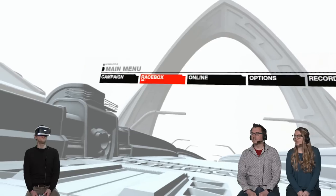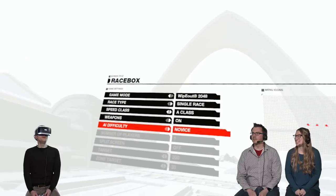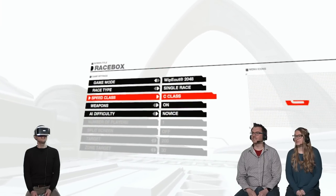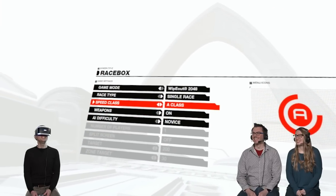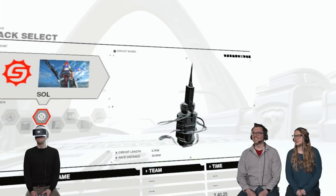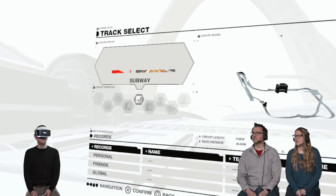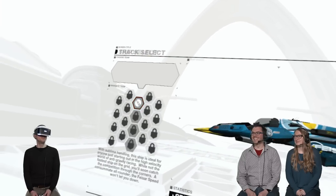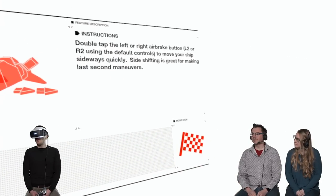Should we jump into a 2048? Let's try one more, yeah. I want you to have a chance to redeem yourself. Well, unfortunately, Justin, novice is the lowest AI difficulty. Okay, what about the class? Well, A class, I think... We want the fastest class, right? Go A+. Do it. Yeah, why not? Whoa. So... You don't want to race on the surface of the sun? I mean, it sounds fun, but I don't want to spoil that for the viewers at home. Yeah, so I'm super impressed by how well this works.